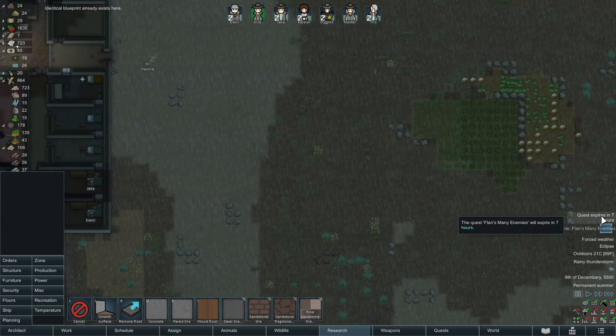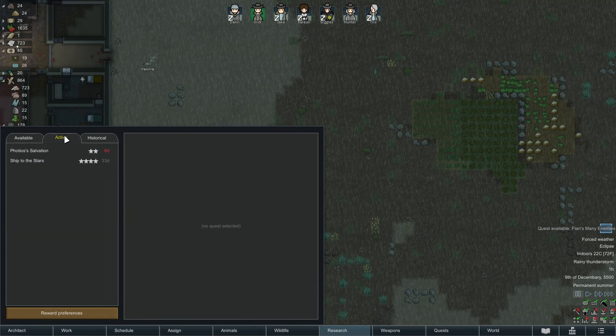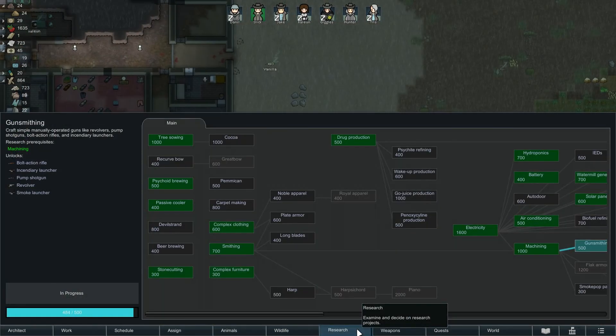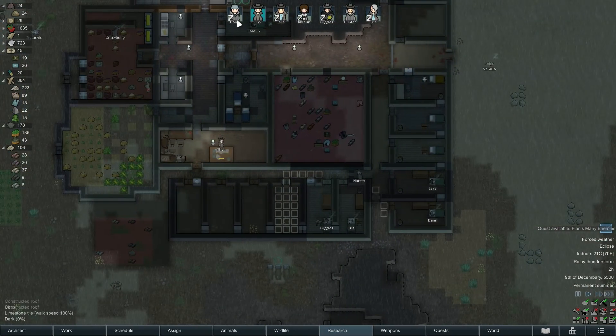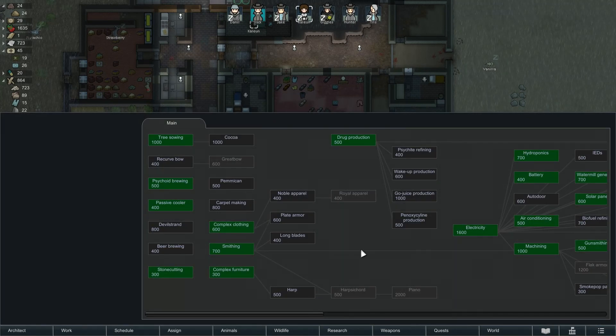We have a quest — oh, it expires in seven hours. A 23-year-old carver named Flan is calling from nearby. She profaned a peace ritual between the Gross Spot and the Mortimer, and they're both chasing her. If you accept Flan, they'll both raid you in 1.5 days — two raids at the same time. I don't think so, not at this time. Sorry Flan. If we had better turrets then yeah, maybe.